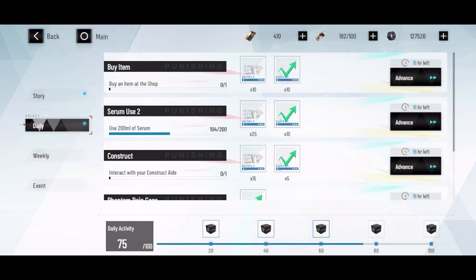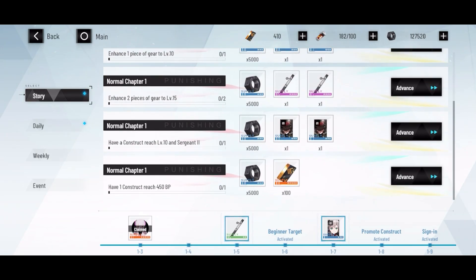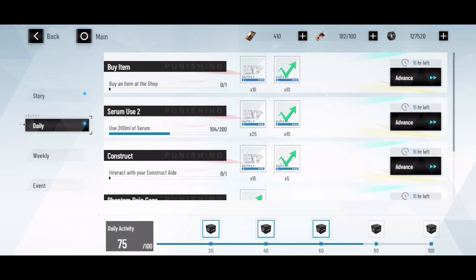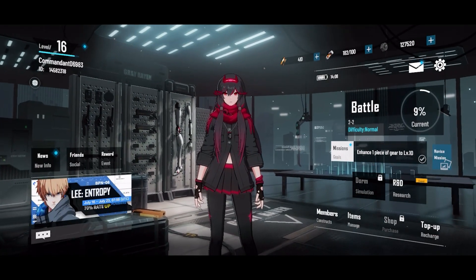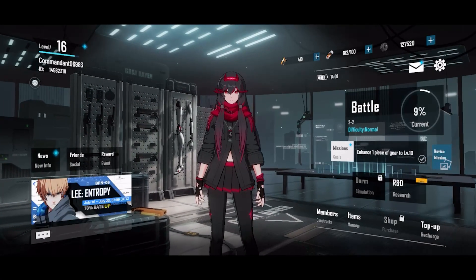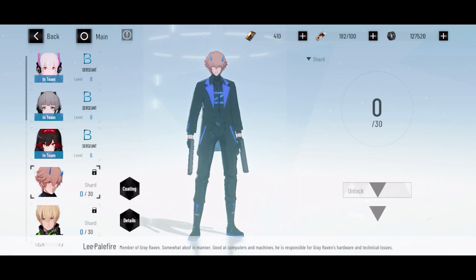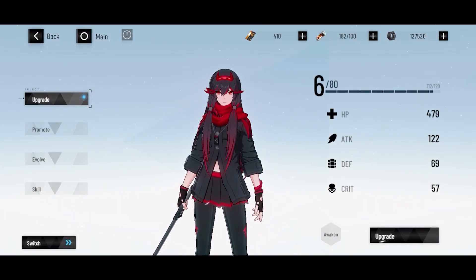Using a serum has given me a reward and allowed me to upgrade my characters. There are story missions, but also goals like enhancing two pieces of gear to level 15 or having a construct reach level 10 — all giving rewards. There are daily rewards, event rewards, and novice missions as well, which are another way to earn credits to upgrade your characters.